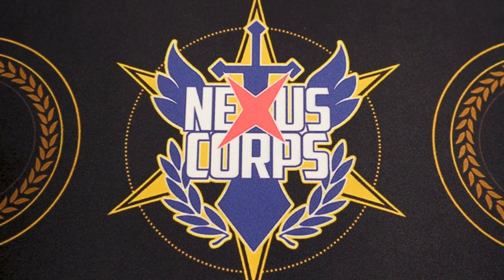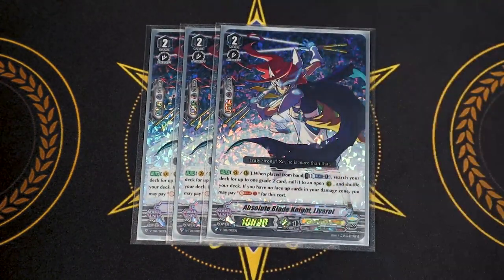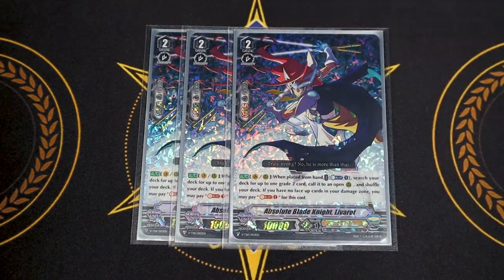One of my favorite Royal Paladin cards — Absolute Blade Light Liverow. Liverow's skill is when placed from hand: Counterblast 1, search your deck for up to 1 grade 2 card and call it to an open Rear Guard Circle, then shuffle. If you don't have a face-up card in your damage zone, you can Soulblast instead. I love that Liverow is accessible either way — even if your opponent is damage denying you or you've used all your Counterblast. The main targets are Blaster Blade and Blaster Dark for MLB's soul requirement.